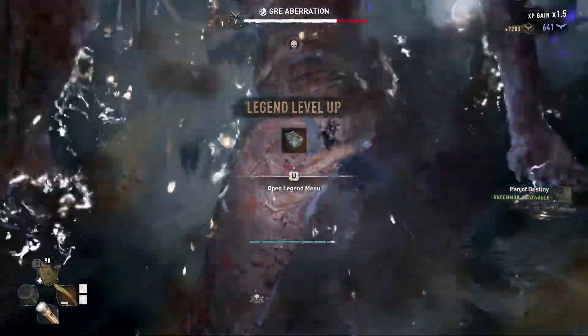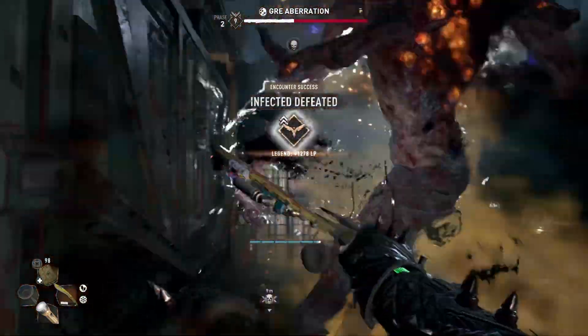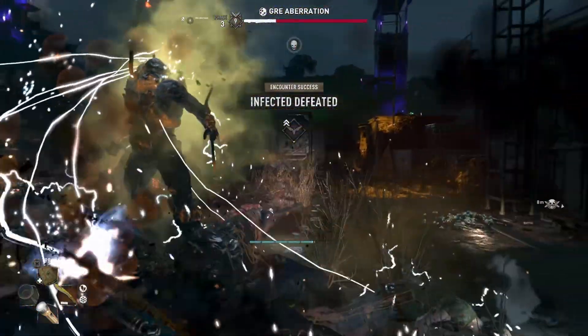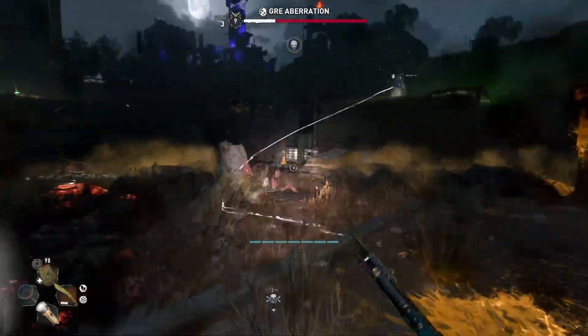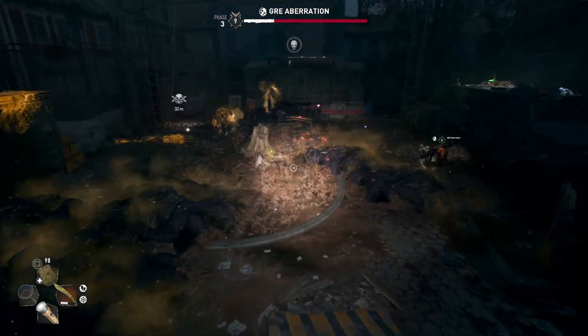For those who haven't come across the GRE aberrations, you need to kill the normal weaker GRE anomaly first. After that, teleport somewhere else and when you return there should be a poster outside the door letting you start the mission.